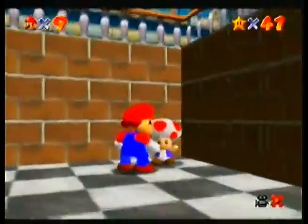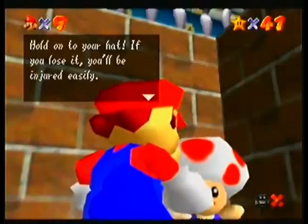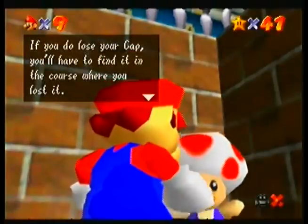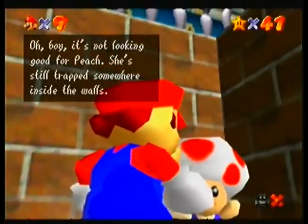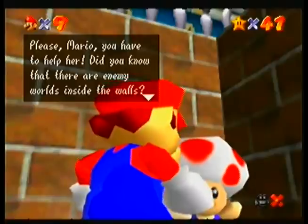There's a Toad over here. Hey there, Toad. Hold on to your hat! If you lose it, you'll be injured easily! Not kidding. If you do lose your hat, you'll have to fight in the course where you lost it! Oh boy, it's not looking good for Peach! She's still trapped somewhere inside the walls! Please, Mario, you have to help her!